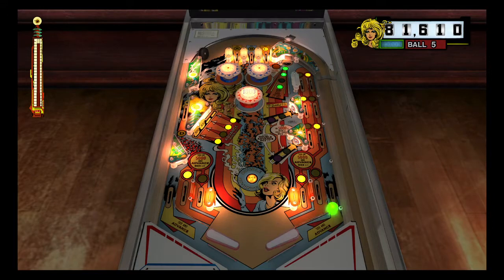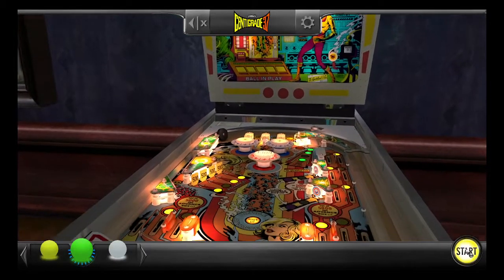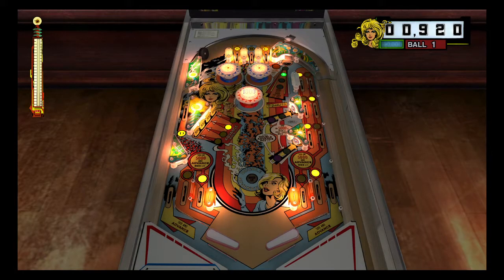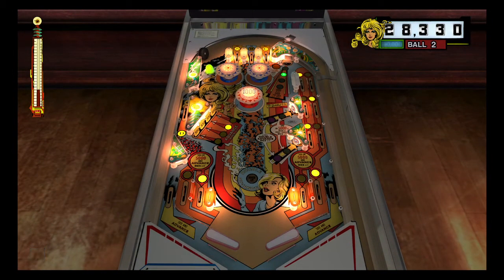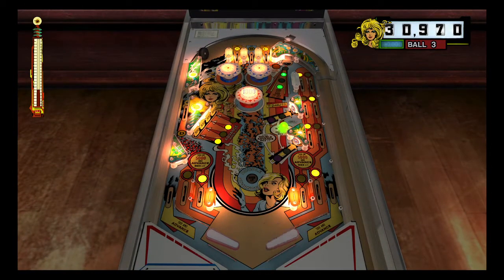I need to complete lane C, but that is really the main gist of this table — complete the lanes, complete the banks of drop targets. That saucer will award you 1000 points plus 1000 for each green lit, and every time you complete a lane A, B, C, or D it will light another green target.